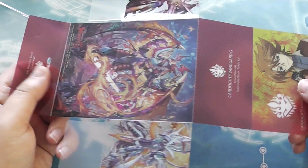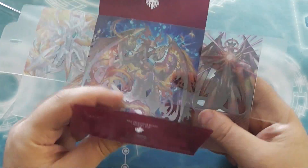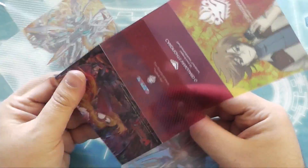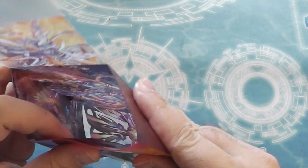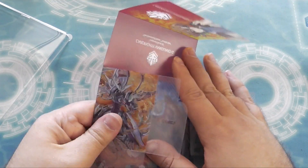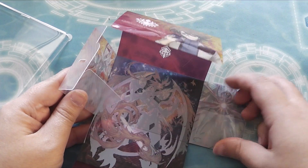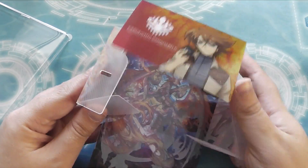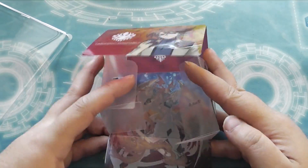I think it's bigger than the one that came with the other deck — the Shadow Paladin one, which was notoriously tiny. But I think it's not as big as the new Japanese ones, which are designed to hold G units, because that would require the English Bushiroad to kind of plan ahead for stuff like that, and I don't know how much information they seem to have on the English division before things happen.